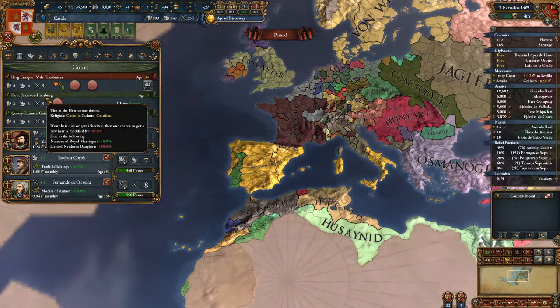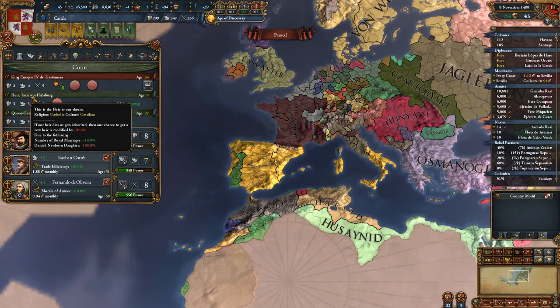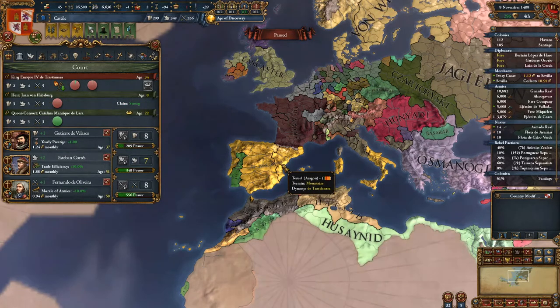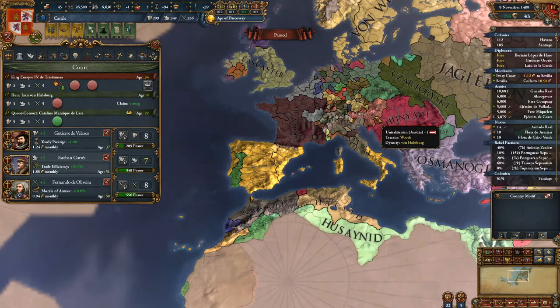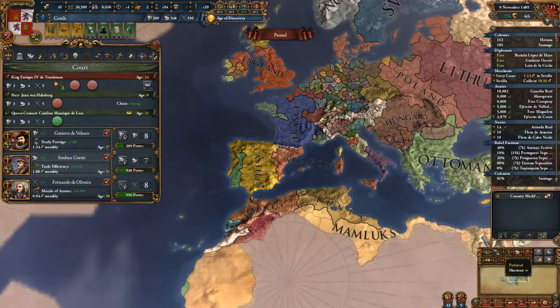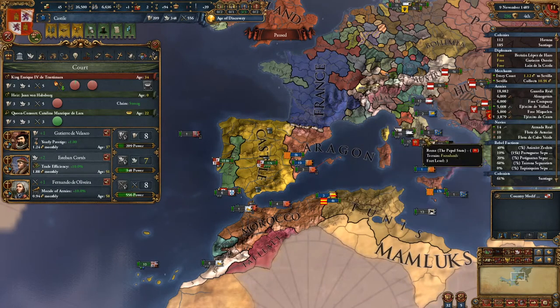One of the places they can show up because of the code is in Spain, because of the event you just saw. So now our heir is Juan von Habsburg. When our king dies or abdicates, our heir will go to the throne, and this will change from de Trastámara to von Habsburg for us and for Aragon, but not for Naples. We would be dynastically linked to Austria. What that means is that what happened with us and Aragon could happen through an event with Austria, but it's unlikely. It's not really something a new player has to worry strongly about, but it is worth noticing.